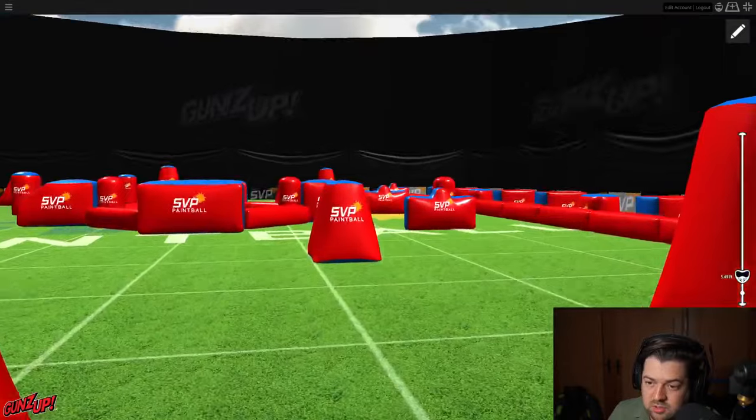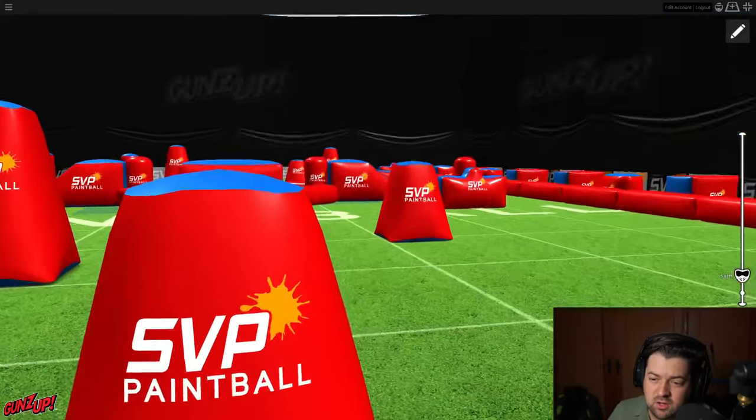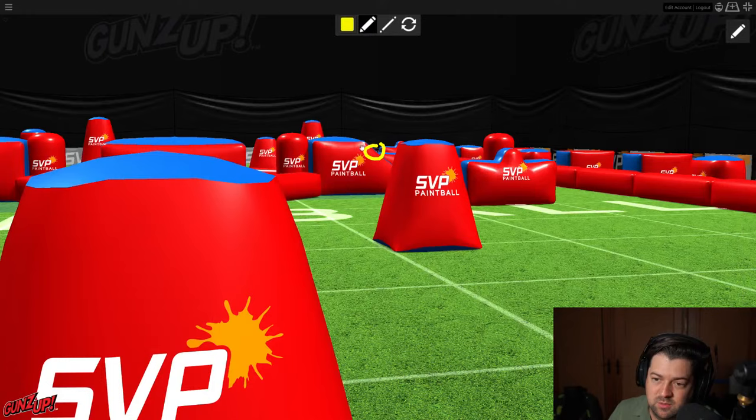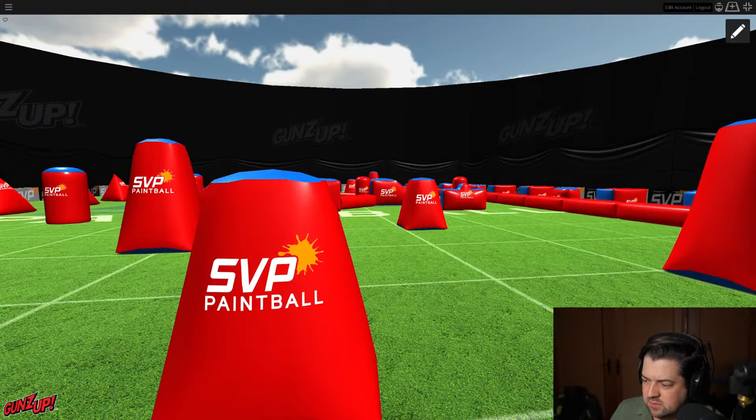You can see if somebody were to run standing tall you could shoot them. It looks like that's the corner, so if you're tall enough you could drop paint into this little valley in the wedge and probably shoot somebody as they're trying to slide in, but you have to be pretty tall to do that.